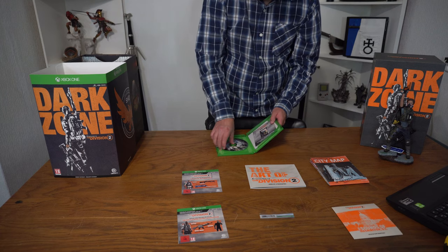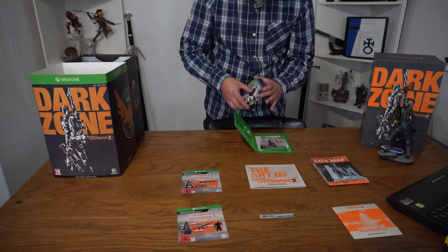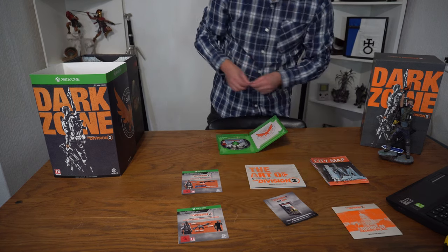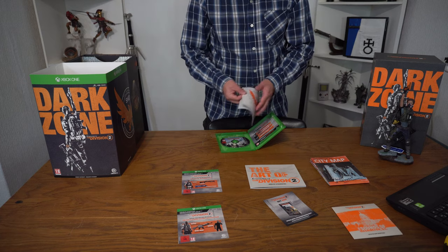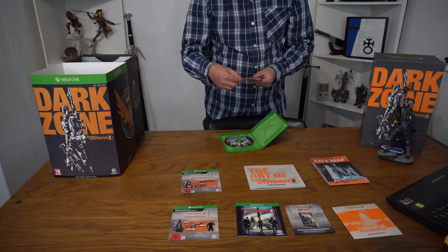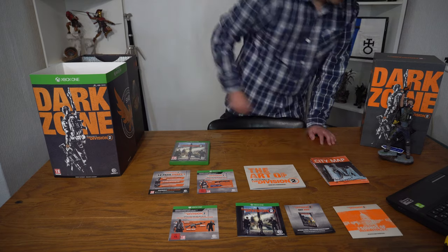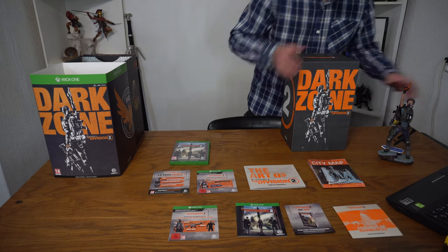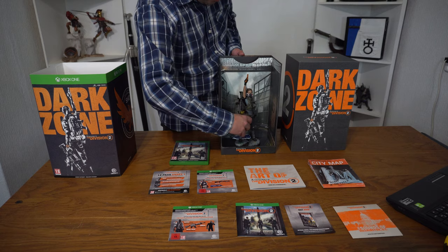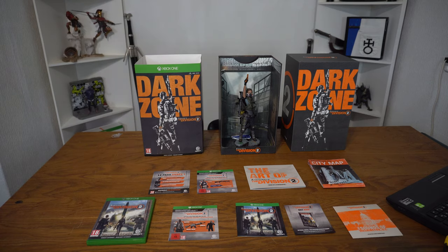Let's see if there's anything else in the box. We've got the game itself with a nice item on it. We've got some manual leaflets or warranty cards, and some adverts for the season pass and stuff like that. That's pretty much everything in this collector's edition. I'm going to show the close-ups now.